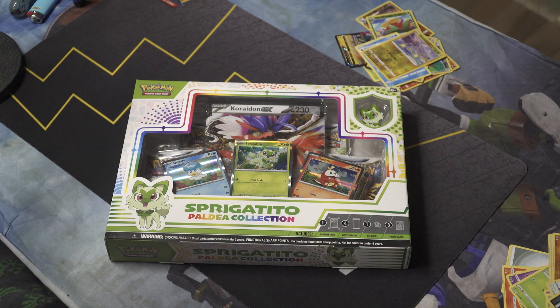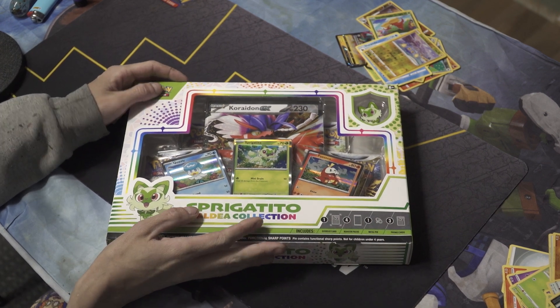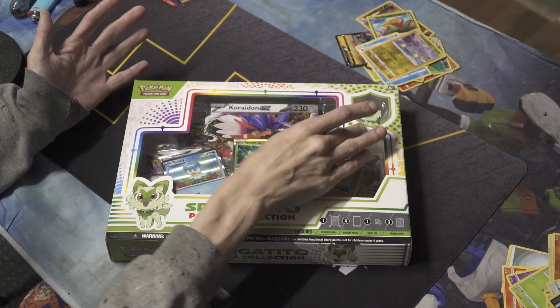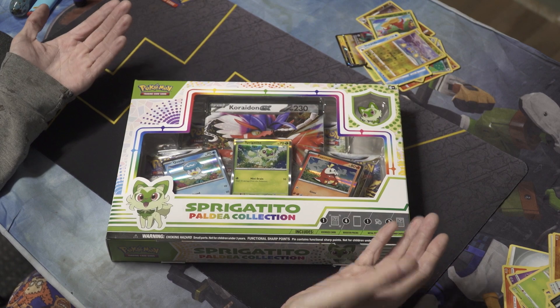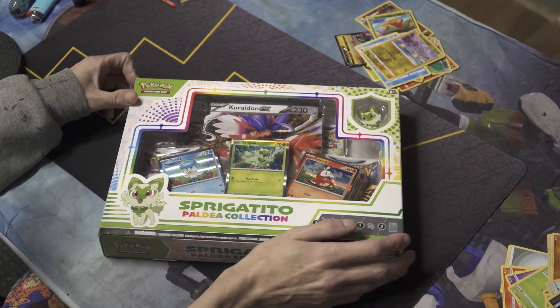Hello everyone, welcome to the Mr. Ben Show, welcome to another episode of Pokemon. I got a Sprigatito Paldea Collection box — that's the first box for Scarlet and Violet. They came out with one for each of the starters, but you get all of the promos anyway. The only difference is the pen. This shows off what the new holos look like and the new cards look like. It's very exciting — we got a giant EX for Crydon. Let's open it and get a better look.